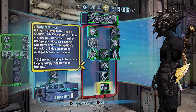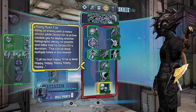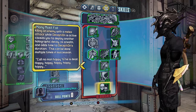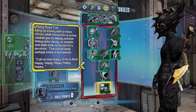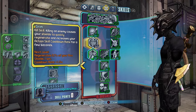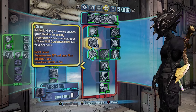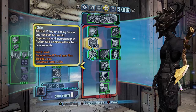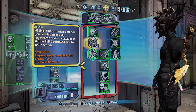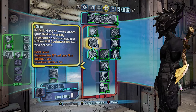Many Must Fall: killing an enemy with a melee attack while Deception is active causes you to deploy another holographic decoy, re-stealth, and adds time to Deception duration — this can be done multiple times in succession. Definitely want that. The only one I wouldn't recommend in the Bloodshed tree is Grim. You might think max shield regen per second and cooldown rate is good, but the shield regeneration will not help you because you want your Roid shield depleted to gain Roid damage. Don't pick this skill.